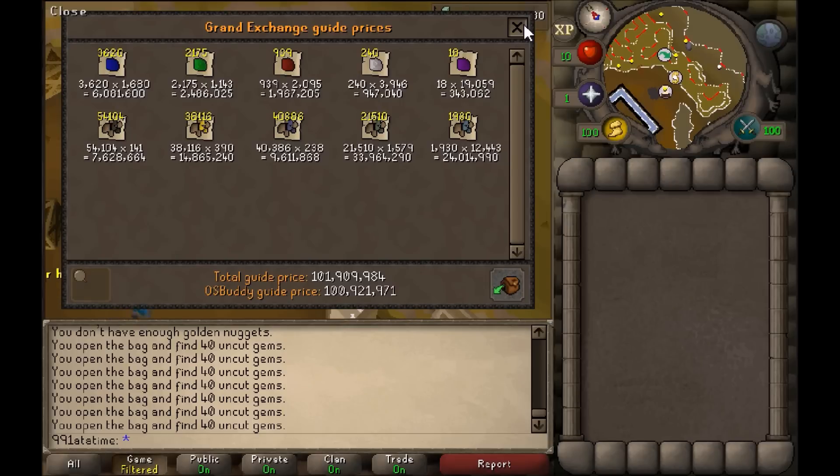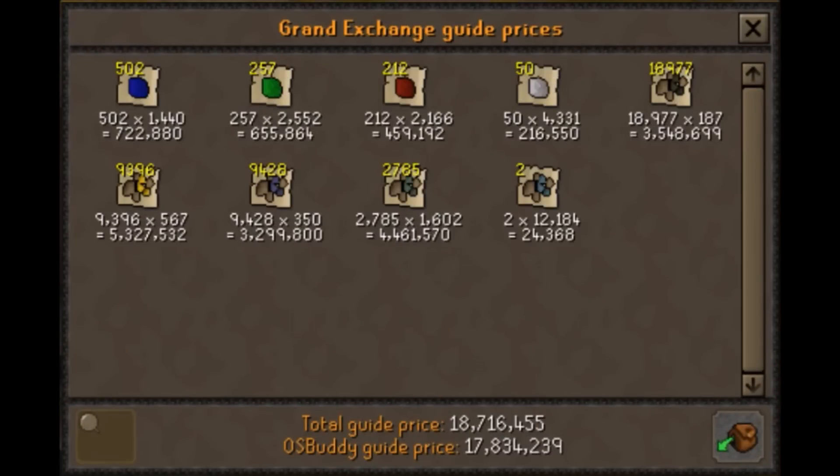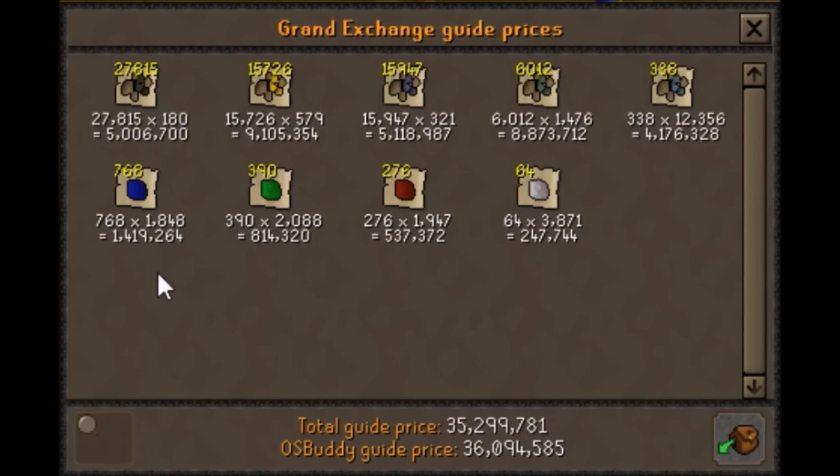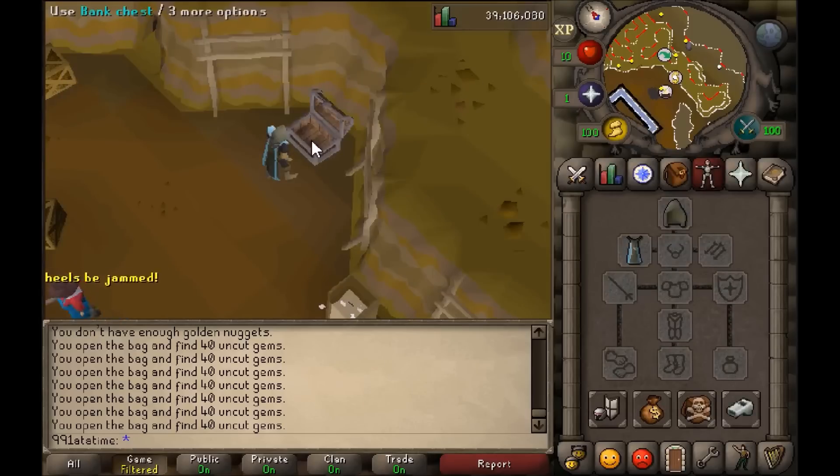For those interested, here are the screenshots of my bank at various levels as they appear on screen — please pause if you need to. Level 80, level 85, level 90, and level 95.